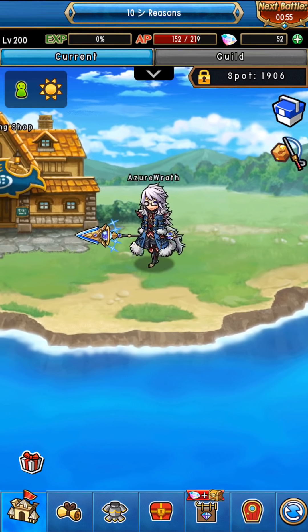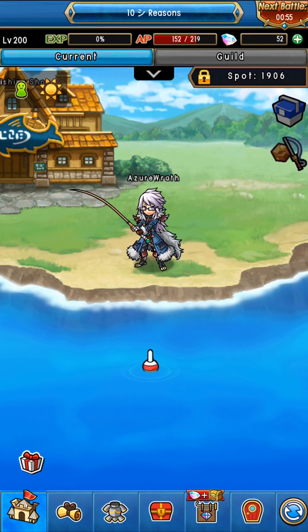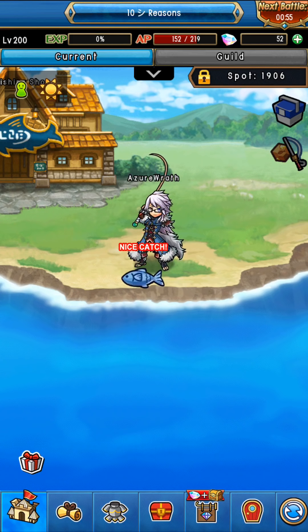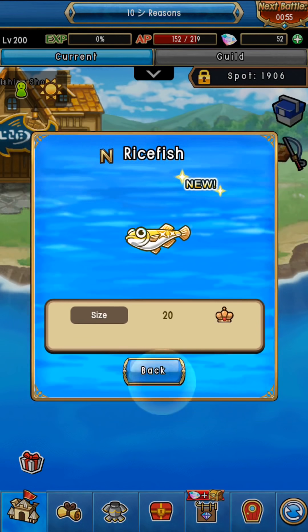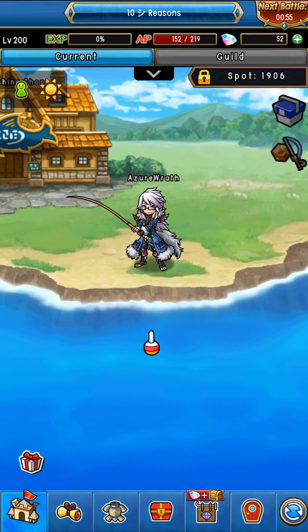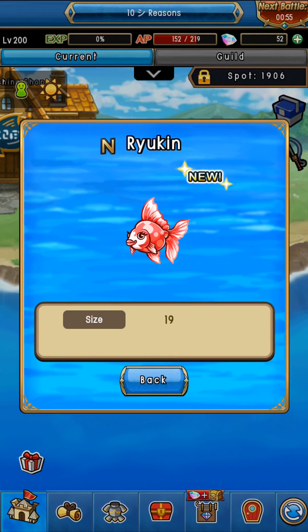They have a manual feature and an auto feature for fishing. If you just tap the water, that's auto — you don't even have to do anything, it just does it for you. However, I would recommend doing it manually, especially if you're fighting a tough fish, because you're definitely going to want to use the manual touch.